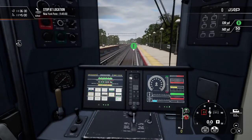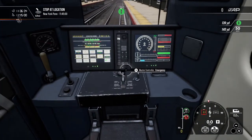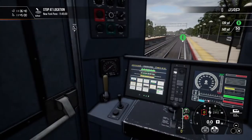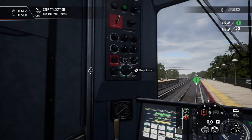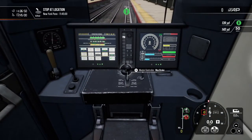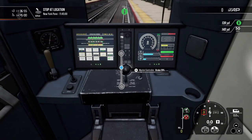Stop location: New York Penn. I guess we're all good and ready to go. Master Control Emergency. I'm pretty sure I have to charge the brakes. There we go. The problem is, when you're doing these games, it's like trying to remember how to do everything — and we are timed.